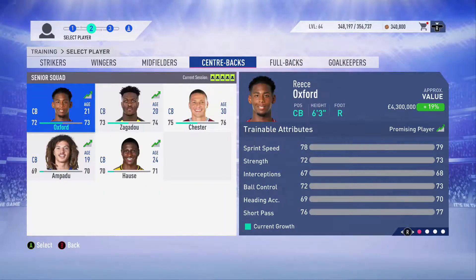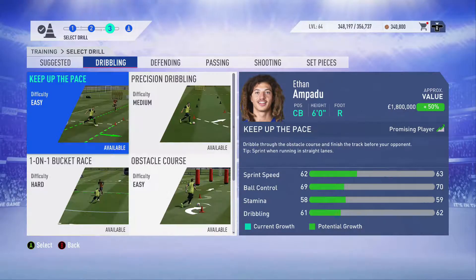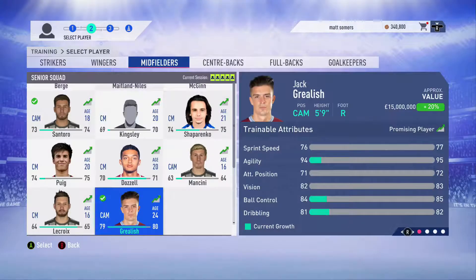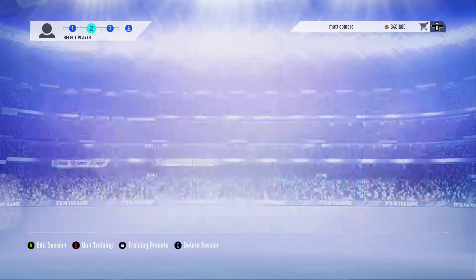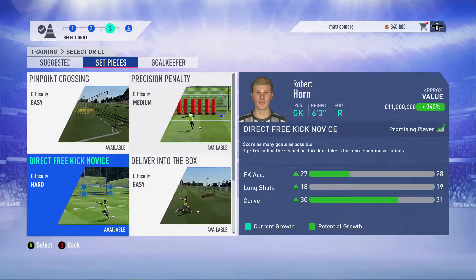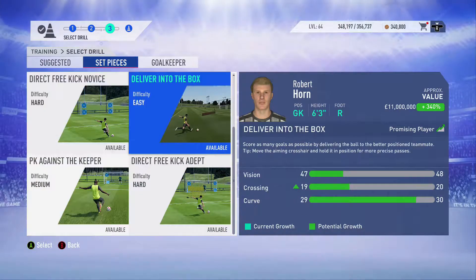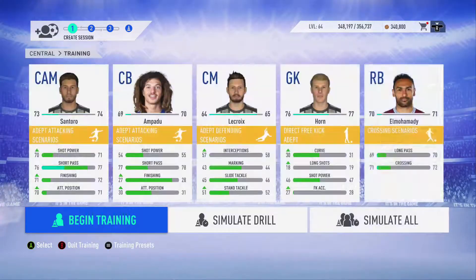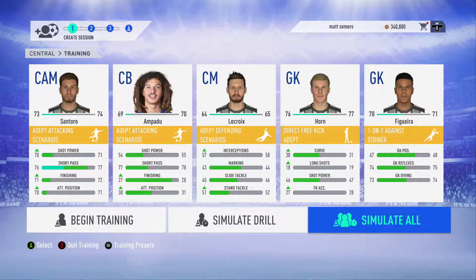Moving into more training - after Grealish and El Mohamedy having the last training schedule, we're going back to training more of the youngsters. We've got Santoro and Arcam from the youth academy now promoted into the main squad, and Ampardo the centre back to try and train him up so he can feature in some later games this season. Robert Horn has become our de facto number one goalkeeper and we're still trying to improve him. The last training slot goes to our other goalkeeper Figuerea.